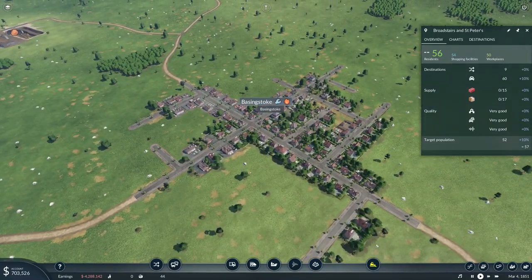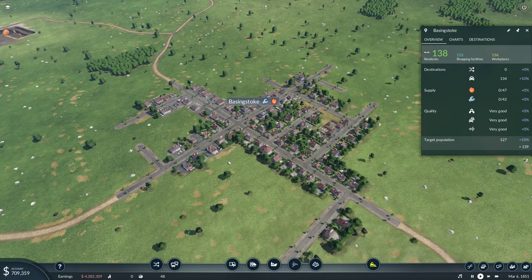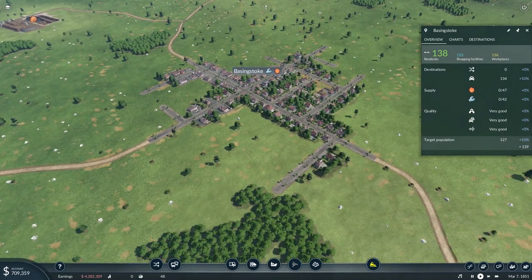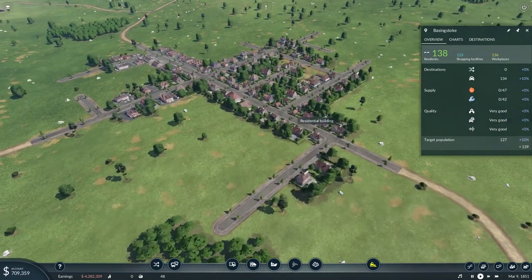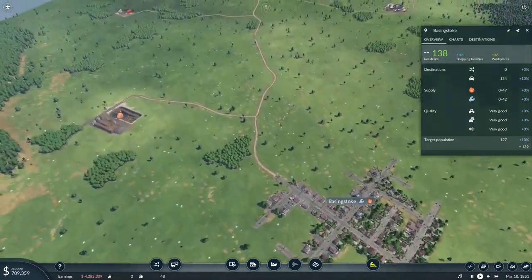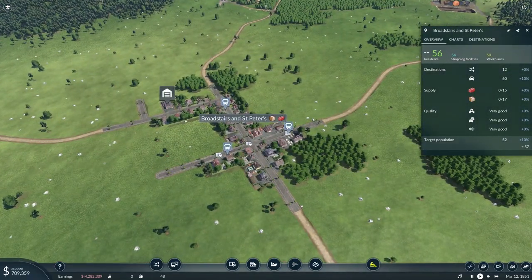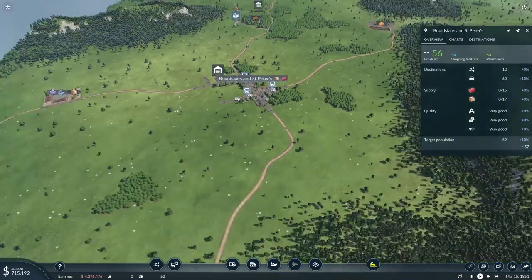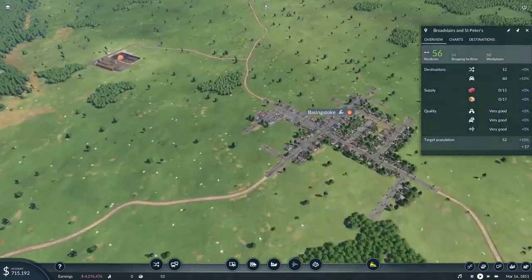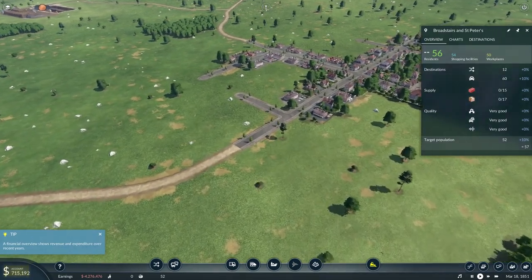Now the other town I want to develop is Basingstoke — this one's a bit bigger, at 127 people. They already have plus 10% from private transport. But now we also have public transport, which will hopefully eventually help out. So we'll put some public transport over here as well.